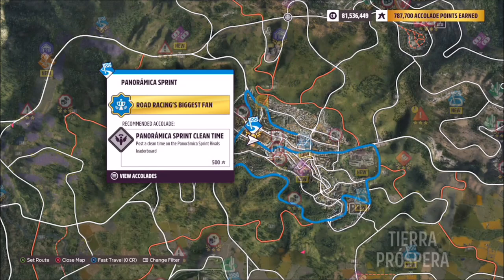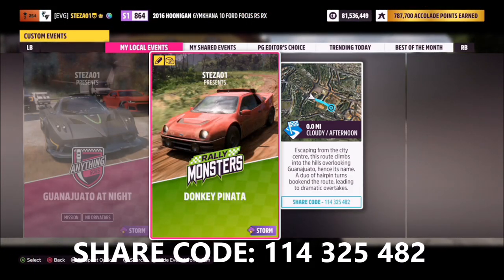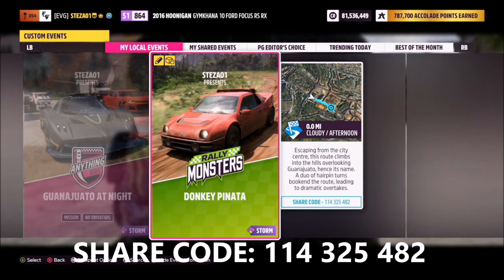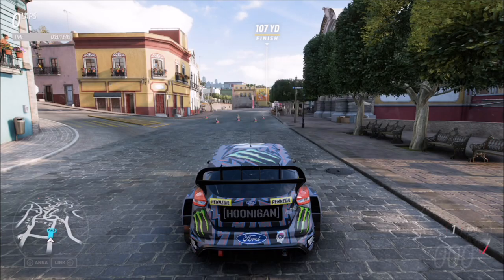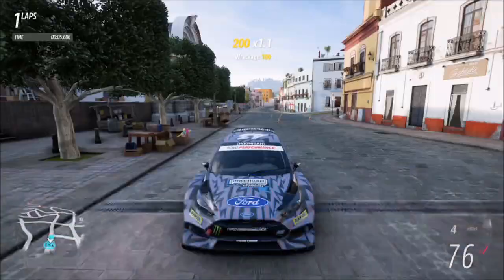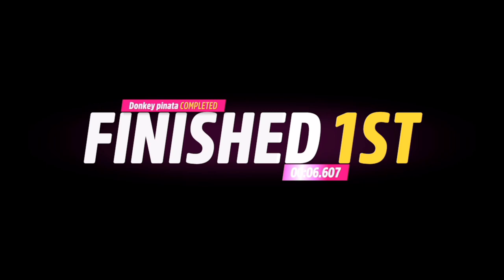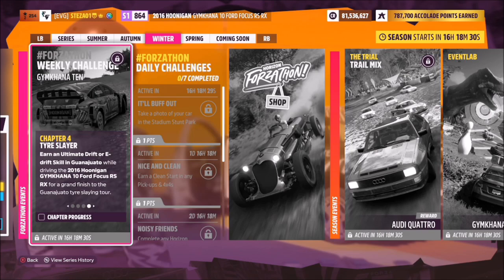If that doesn't work, I've created a blueprint event lab at the Panoramica Sprint Road Race called Donkey Piñata — share code 114325482. I've placed some smashable donkey piñatas at the start of the race and just after the finish line. It doesn't pop up with much of a skill, just a wreckage skill, but hopefully this completes the challenge. If neither method works, I'll go back, check, and likely reissue the video — apologies if they don't.